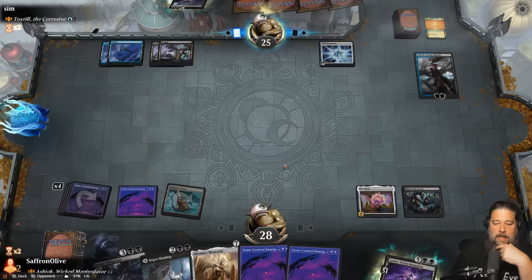Opponent passes. We play a Swamp, cast Ashiok, and make nightmares to help flip Catapult Fodder at some point. No attacks - we don't want to incentivize our opponent to kill our Catapult Fodder. Opponent plays Snow-Covered Forest and Brood Weaver. We tick up Ashiok, exile the Snow-Covered Swamp, play a land, Guardian Idol, and Mind Stone. At this point we want to get to 8 mana so we can play and activate Processor all in one turn.